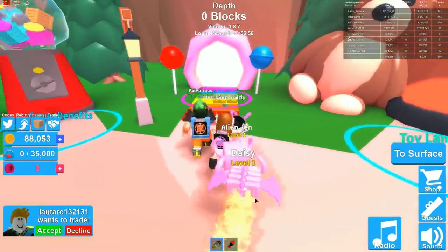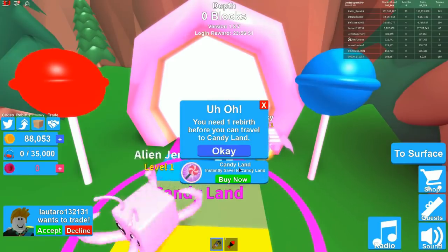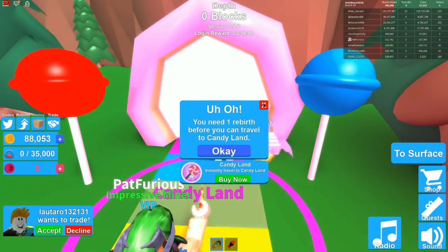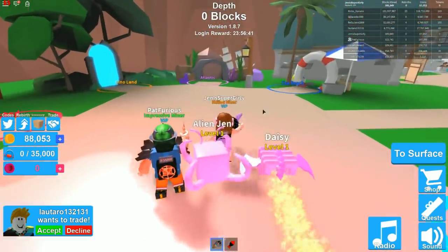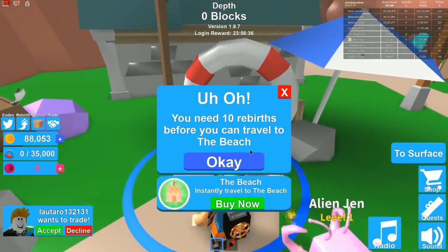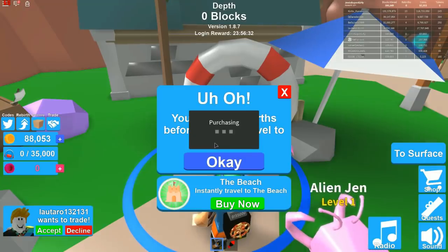All right, Candy Land — let's do it! This is so exciting. It's going to cost something, so we're going to buy it right now. Oh, it's not currently for sale — we can't go there! We need a rebirth. Okay, what's your second favorite? I'm thinking the beach. All right, it says you need 10 rebirths... okay, this one we can buy. We can go to the beach!